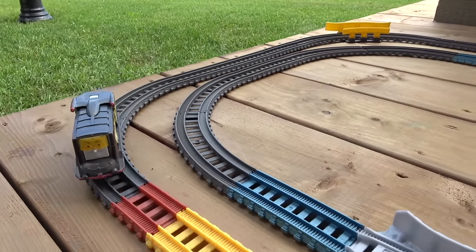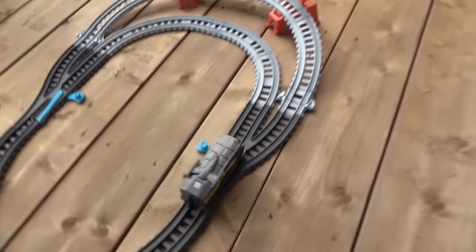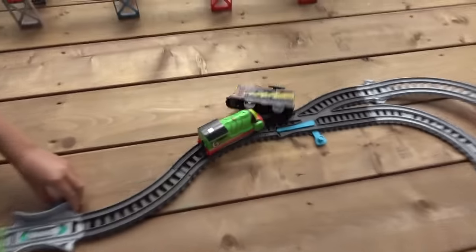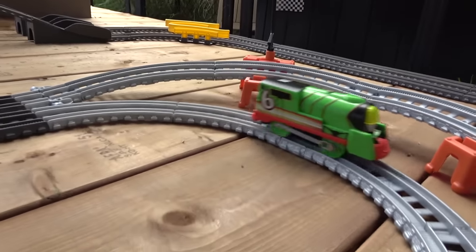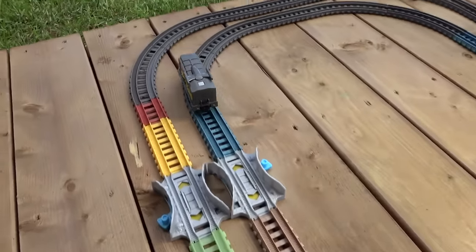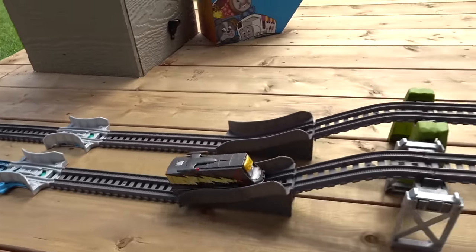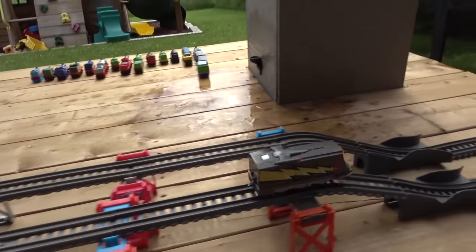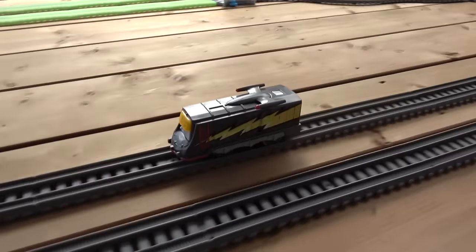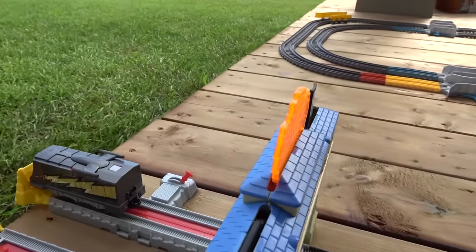Unbelievable — Percy was going so good, and here comes Diesel back in the lead, as he slows down into the big turns, taking the inside track. That's gonna be a malfunction at the junction! Oh! Percy ended up derailing Diesel as Diesel hits that first turbo boost, Percy on the second one. Coming into the curves, they'll hit the next turbo boost, and off they go! Diesel definitely up ahead at this point as he comes down and around, and he is on the home track, and he is coming through! Will it be enough to win? And Diesel gets the checkered flag!